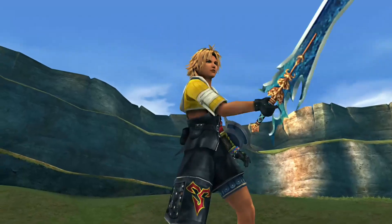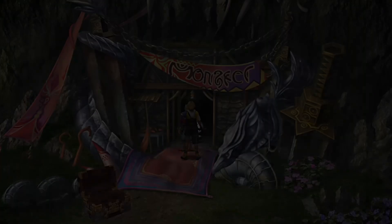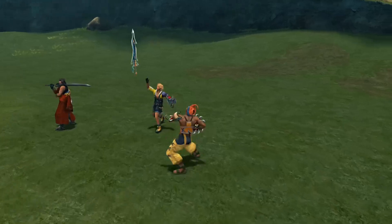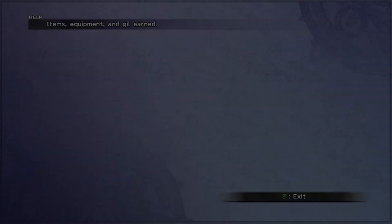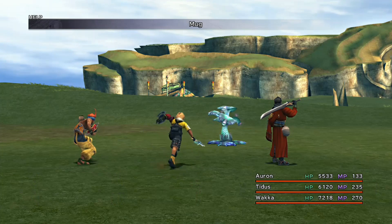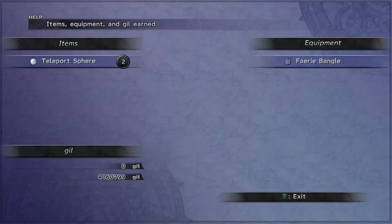If you need teleport spheres to conveniently move around the grid, our strength is now easily high enough to take out Sleep Sprout. Have Tidus and Wakka with their celestials, and Auron with an initiative weapon — he's the slowest of the three. This stops any ambushes from Sleep Sprout, and you can very quickly knock it out to get two teleport spheres for overkill. These are very convenient and will be useful for moving around the grid, especially with Yuna later on.